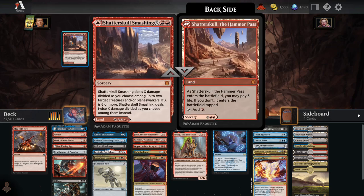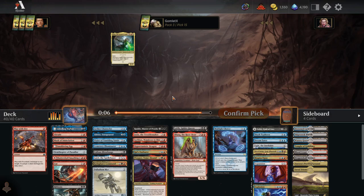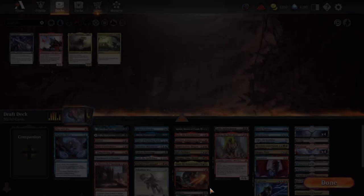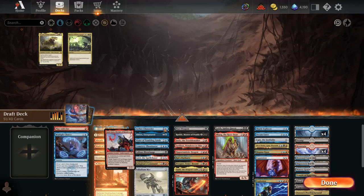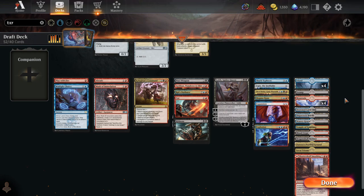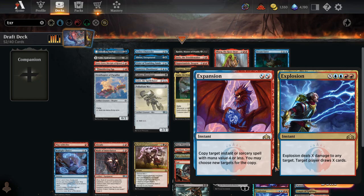We'll grab Prosper Tome-Bound and now take Shatterskull Smashing and Expansion/Explosion. We have a deck. We need to cut 12 cards down to 23 non-land cards with approximately 18 lands — we can count Shatterskull Smashing as a land since I play it as a land quite often unless we're flooding out. I think 18 lands is where a lot of decks in this format want to be, and this deck is no different. We have massive X-mana spells, 8-mana spells, 7-mana spells, 6-mana spells — we definitely want to up our land count above average.